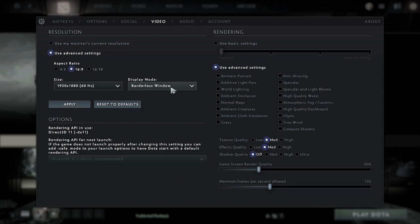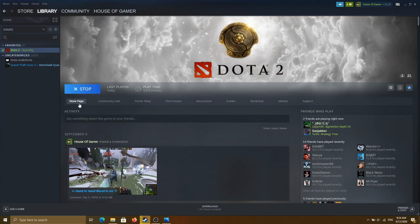Look — it just crashed. My Dota 2 just crashed and it suddenly stopped launching. You can see it's stopped. If I click the play button, it just says it's updating and it doesn't launch at all — it just stops and won't open.